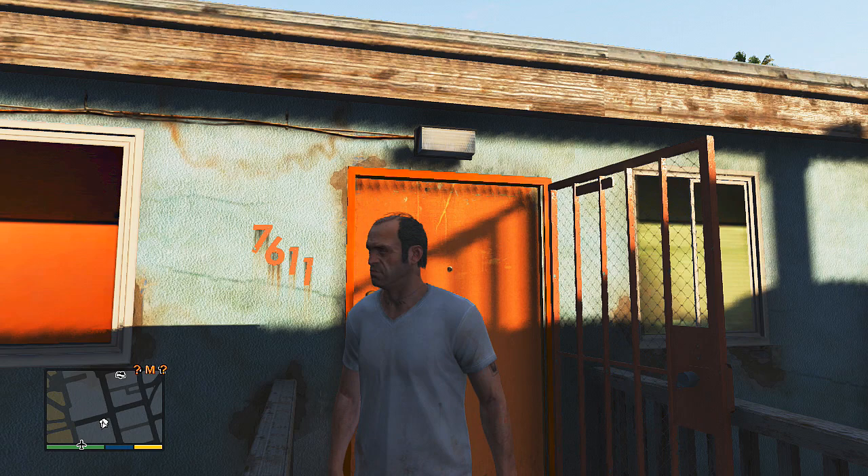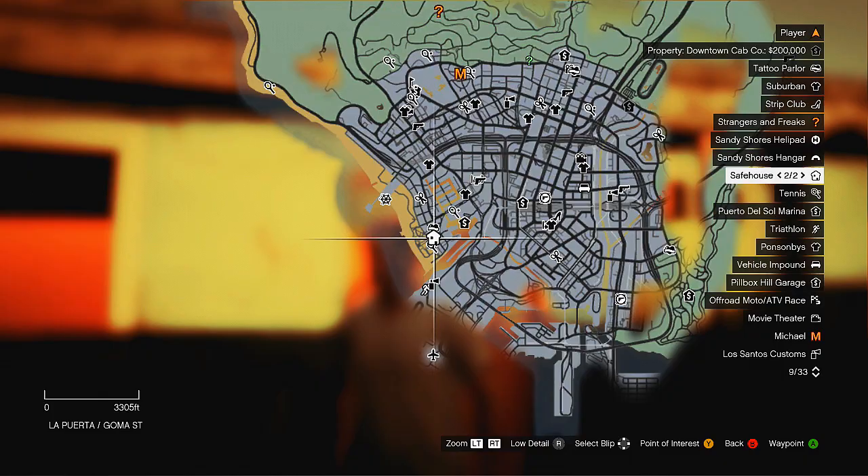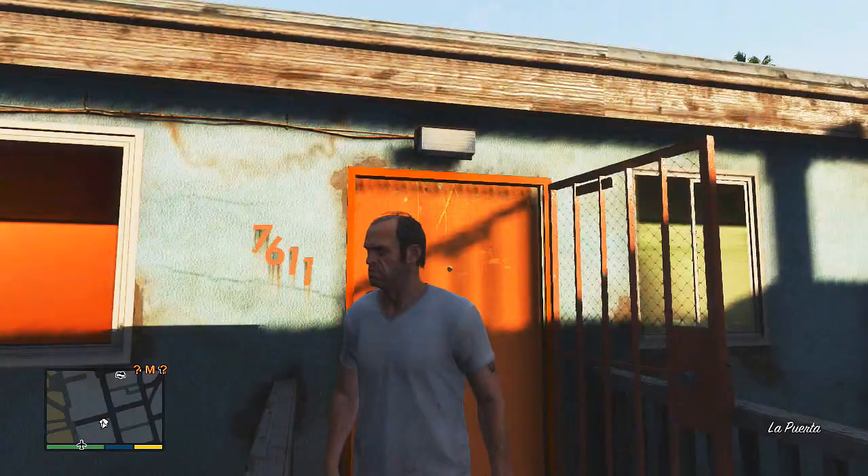Let's take a quick look and see where we're at on the map. This is actually the safe house that Trevor arrives at when he leaves the desert to initially come to Los Santos.